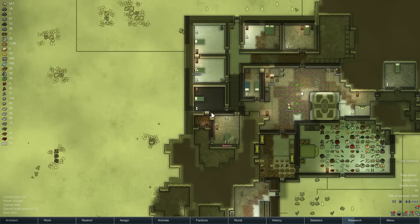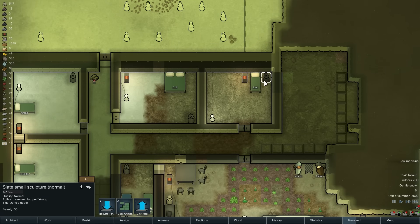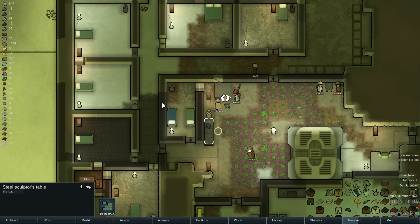We actually put some floors in a room. Look at that. Jumper has a somewhat pleasant room. We're punishing Jono with having to look at this sculpture that represents the time he killed somebody — because that's the kind of guys we are, apparently.